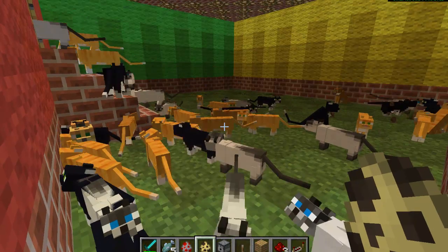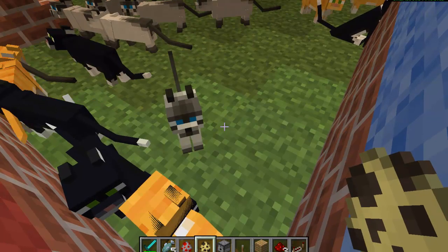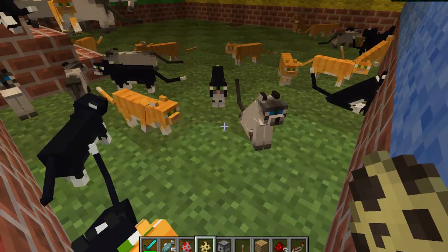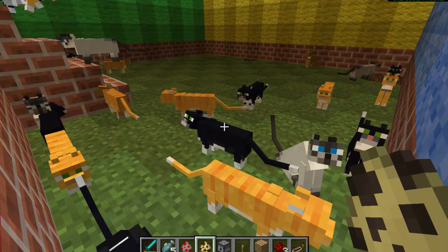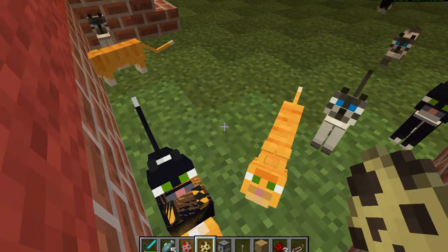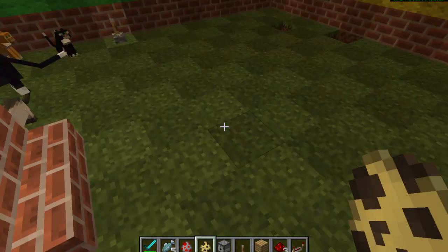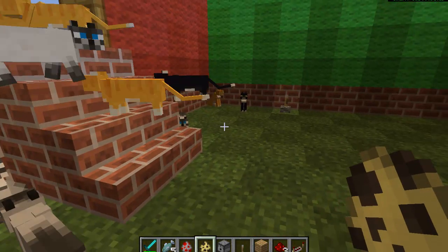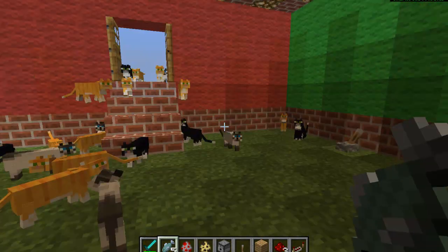These little leopards - you can tame them by using raw fish. You give them the raw fish and when you do, they start to show some sort of emotion, and then they turn into a cat. They can be either the black one, the grey one, or the ginger one. You can also have kittens, which is quite interesting - you just give two fish and then they make a kitten.